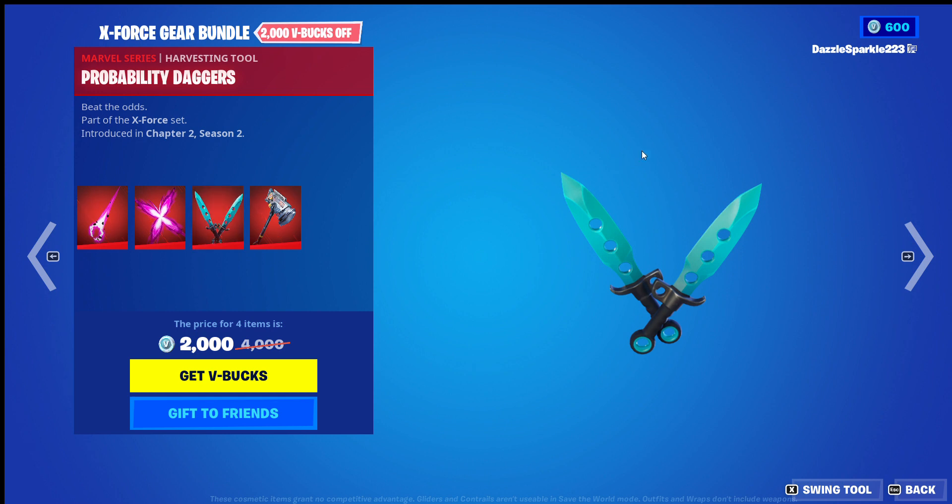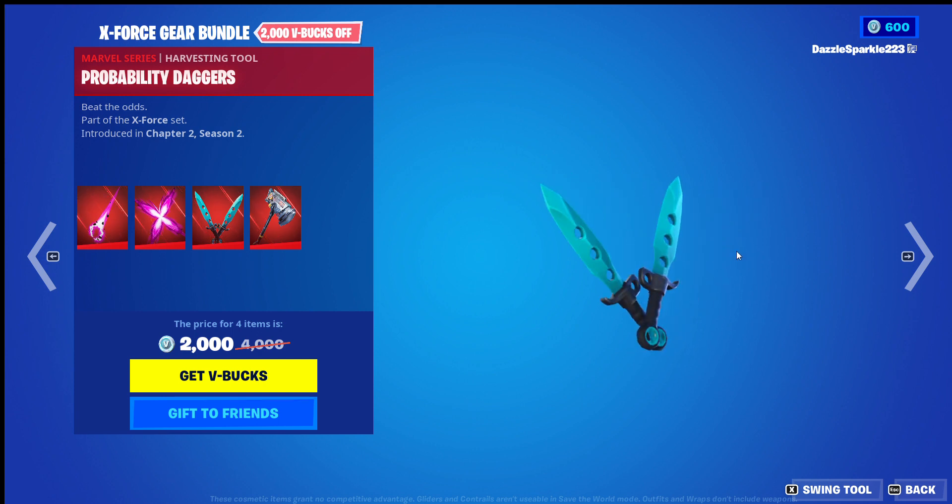Probability Daggers — I love the name. It looks to be made out of like a jade or rock of some sort. I like it, I'll give it an 8.5 out of 10.